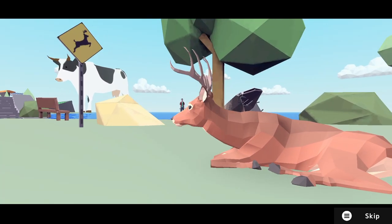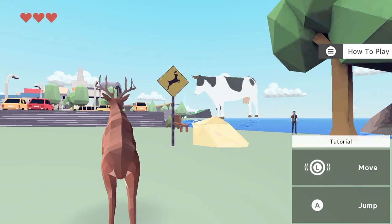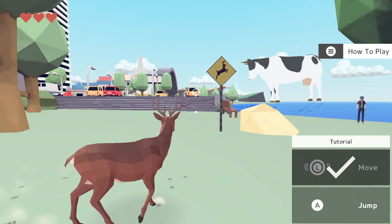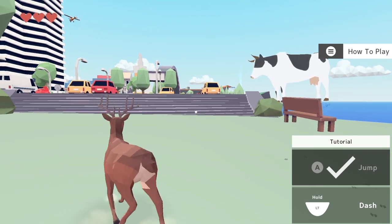A deer was chillin — wait, was that Australia? I think that was Australia. Okay, there's a tutorial: L's move, A is jump. This is coming out on the Switch Friday when this video comes out. Hold LT to dash.